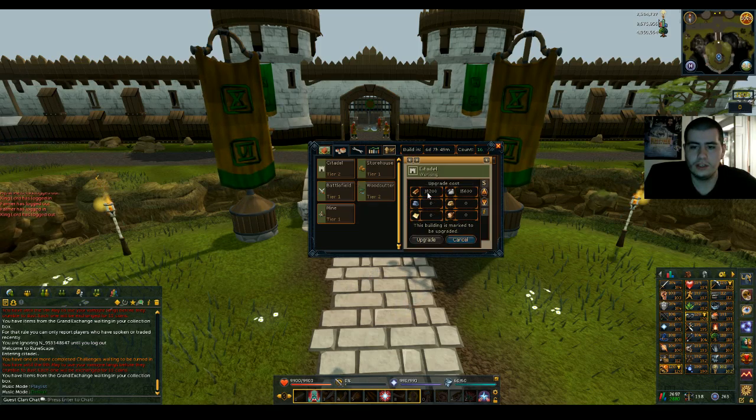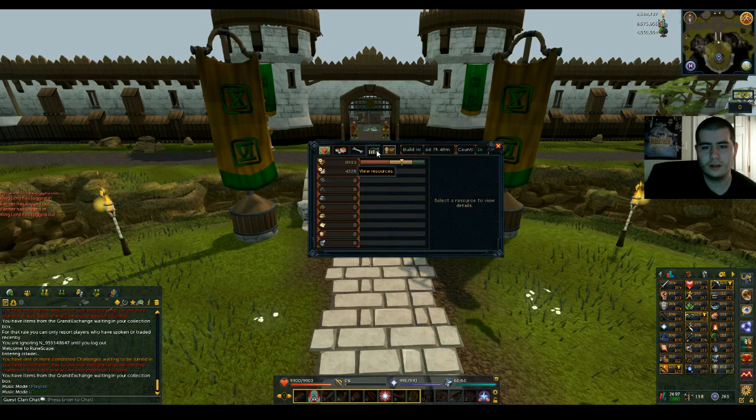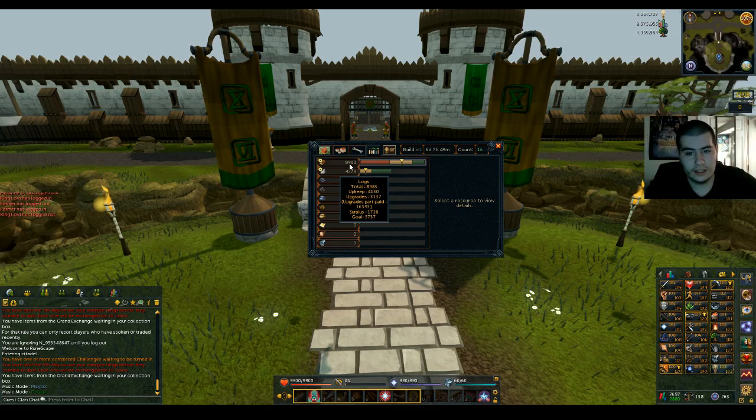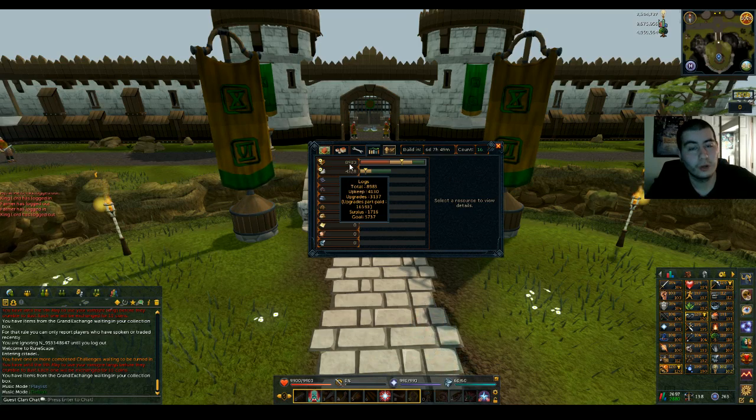So if you go over here, the 18,200 and 15,600 is for the Tier 3 citadel — we are really close to that. If you look down at total, upkeep, upgrades, upgrades part paid, surplus, and goal — see how we don't have any negatives? That means we have enough of what we need. We're good on that end.